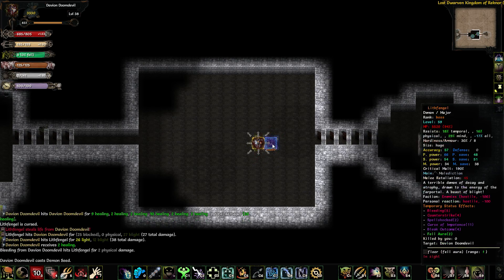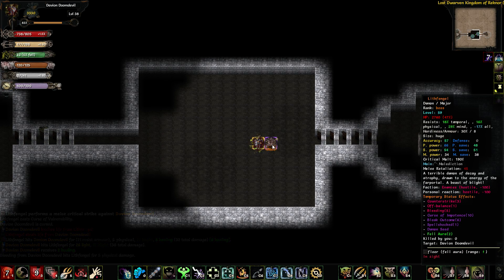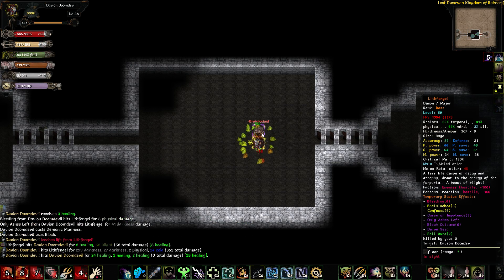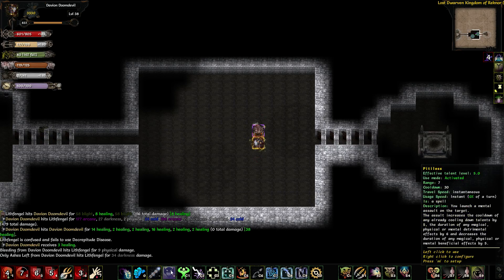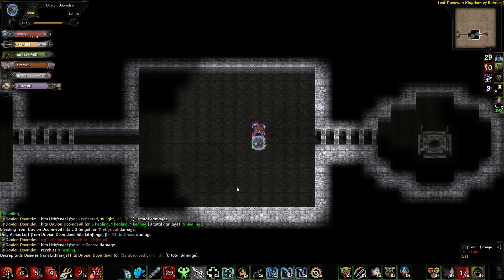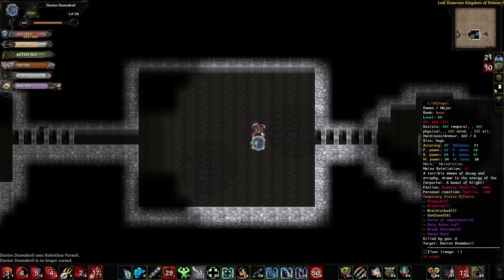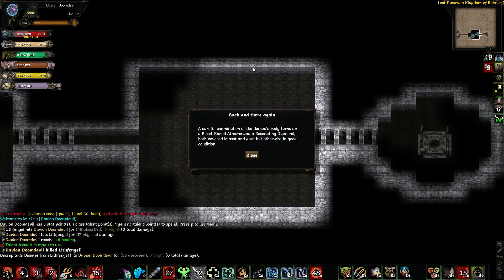Let's shield slam him. Size is everything — 1500 damage in one attack. Brain lock the bastard. Shield slam it. Heal. Make him bleed. Back in there again.